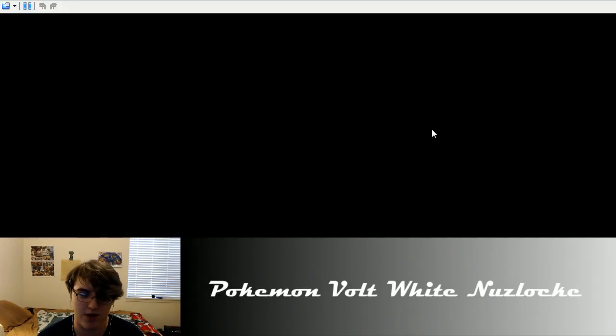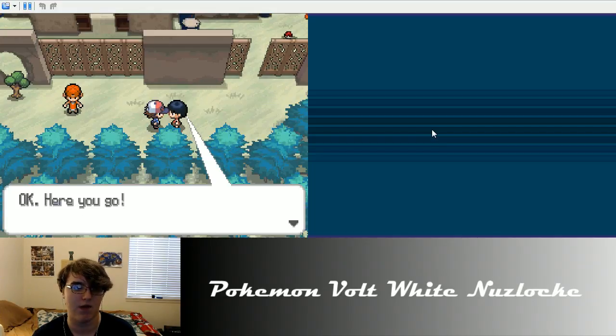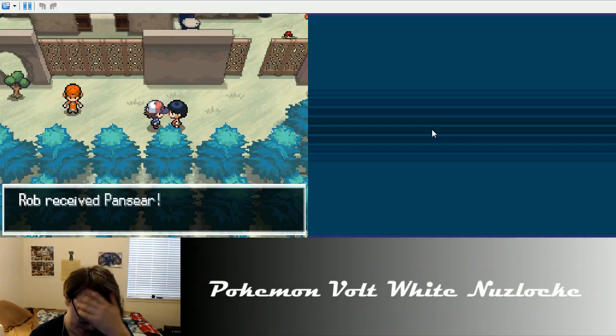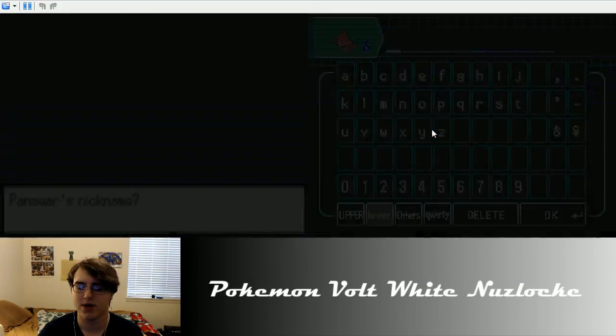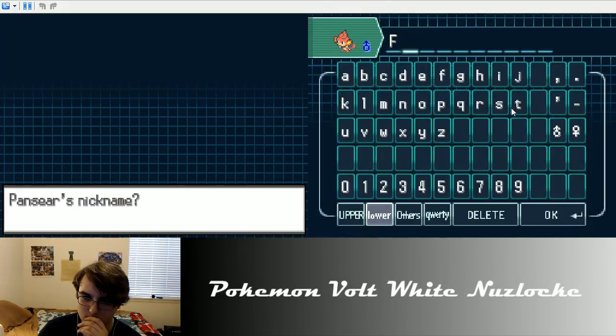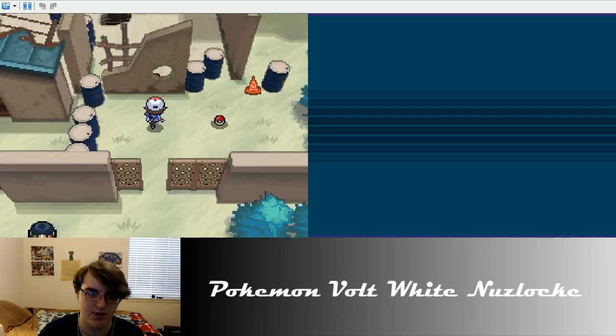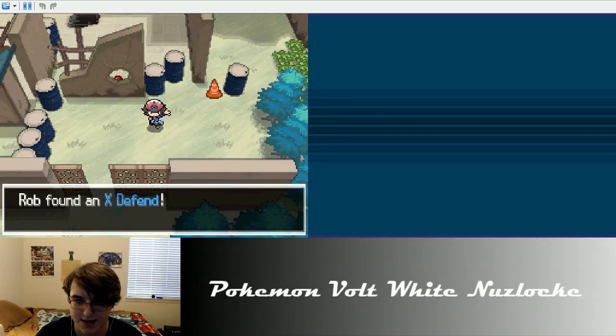That was nerve-wracking because if he crit me I was dead. You give me a monkey - yes, I want this Pansear! Got a Pansear. I like Pansear. We're gonna nickname it... it's a male. I'm gonna name it Flint, after the Elite Four member from Generation Four. I'm feeling confident again - we got an X Defend too, that could be very useful once we go to the gym.